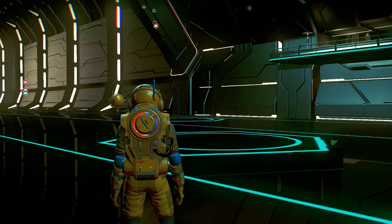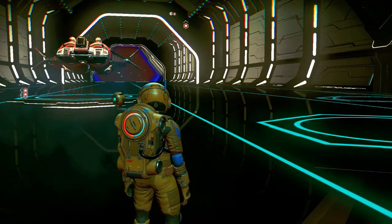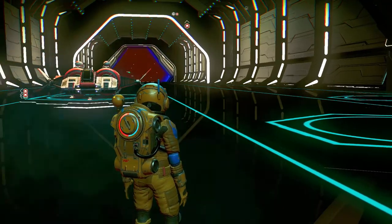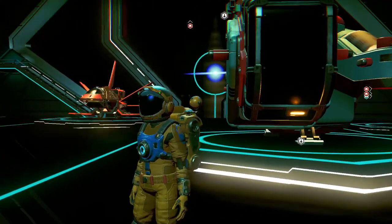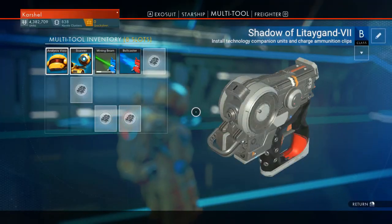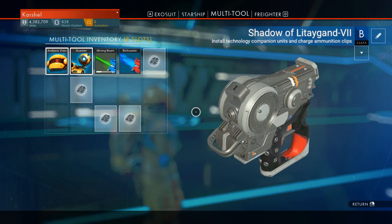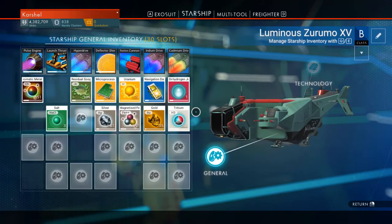Hey there folks, Karshall here, welcome back to our permadeath run in No Man's Sky next iteration. Today we're going to go out and see what kind of trouble we can find. I might go do a little bit of ship shopping - I'm still looking for a decent multi-tool. This thing is just not good at all; granted it's better than the starting one, but in comparison to what's available out there it's pretty sad. Our ship is still a class B which isn't terrible, but I think we can do better and I'd really like to get into a fighter.